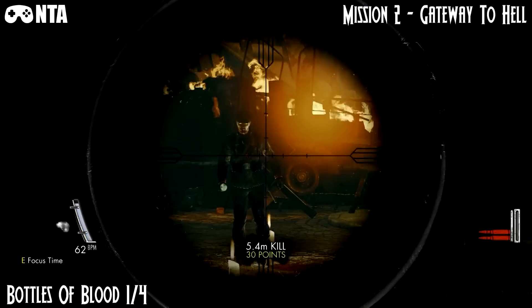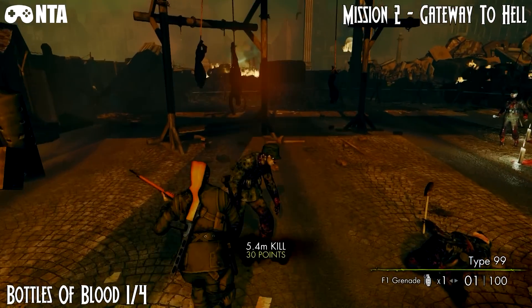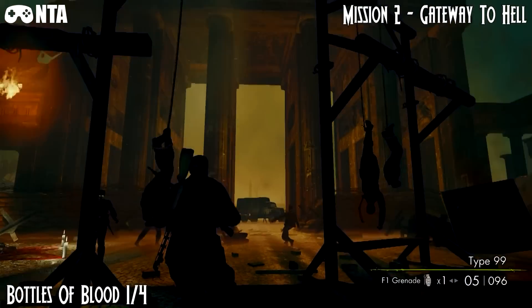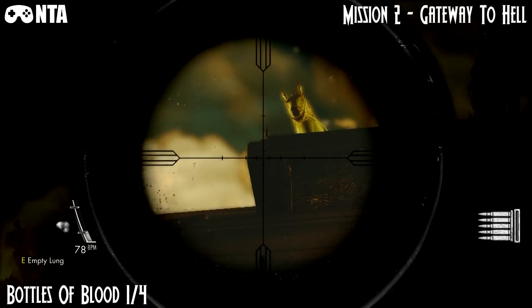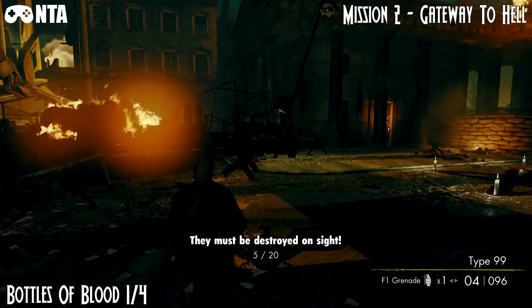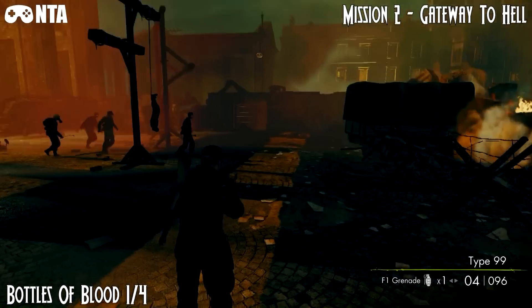The first bottle will be at the starting location of the level, so take care of the zombies. Then if you look on the very top, right here, you'll find the bottle right there. You should be able to see that one during the starting cutscene — you see it straight away.